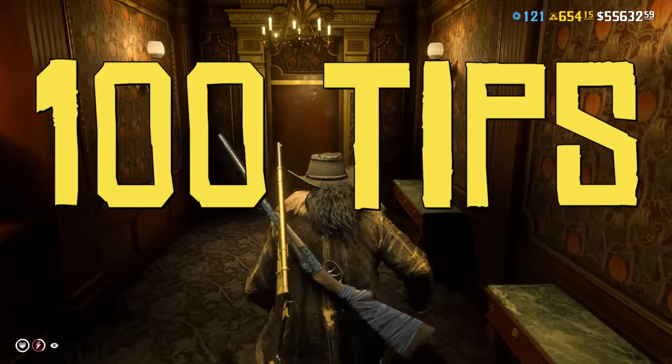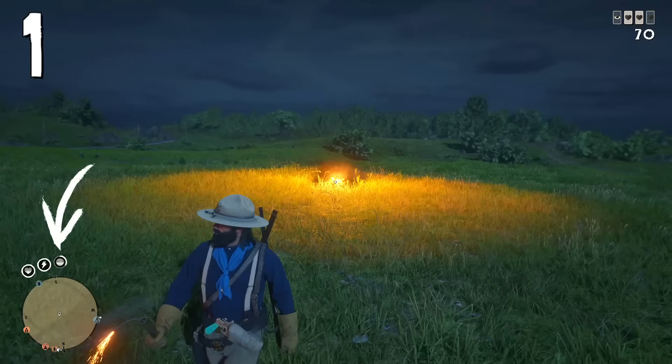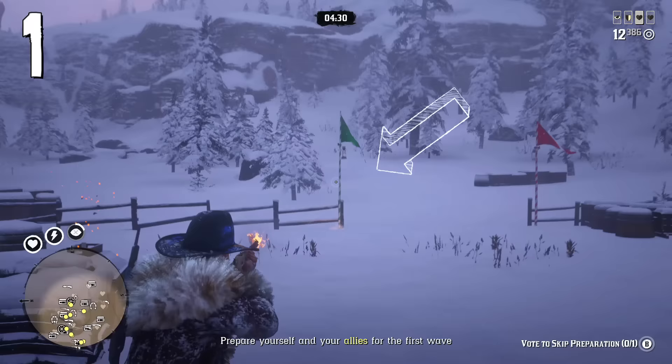100 tips for Red Dead Online. You can restore some amount of Dead Eye bar by making an explosion — throw dynamite or shoot explosive barrels that you can find in a Call to Arms mode and you will restore some Dead Eye.